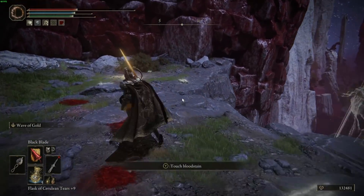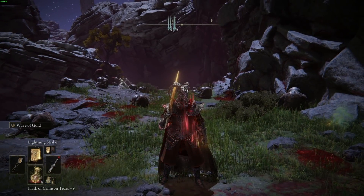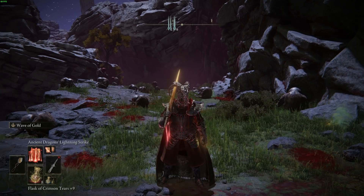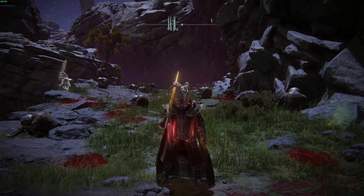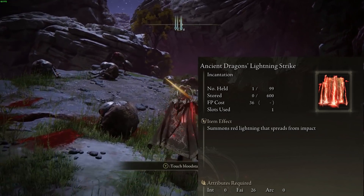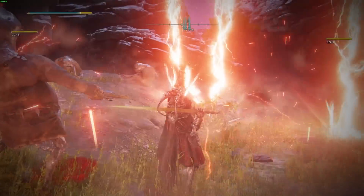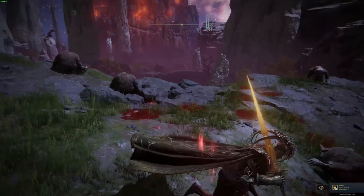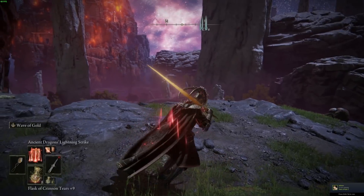Next up we've got lightning incantations. There are so many cool lightning incantations. The thing with lightning is a lot of times spells miss enemies or skip between them. First off we have Ancient Dragons Lightning Strike — this thing hits like a truck and hits a lot of enemies. It'll one-shot these guys for 2200 damage. This is one of the most consistent lightning spells I've used.